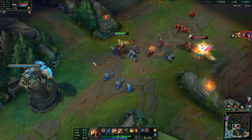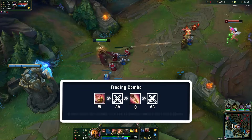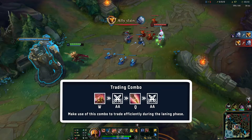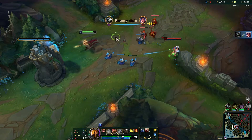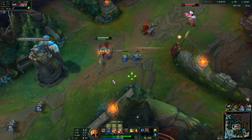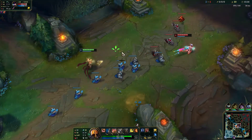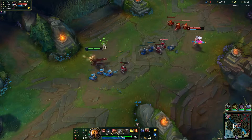When you trade, you want to do it like this: use your W, then auto attack, then Q, and then auto attack. That's pretty much how you want to trade in the laning phase. It's very efficient and it also allows you to stack up your Conqueror really fast. W first, then auto attack, then Q, then auto attack — that's a really good trade.